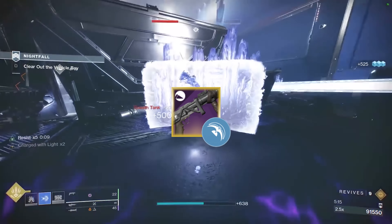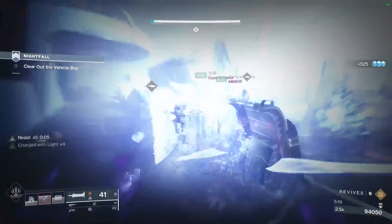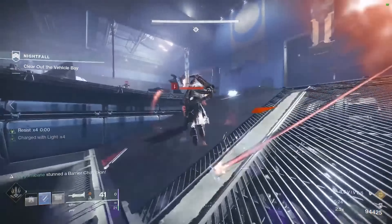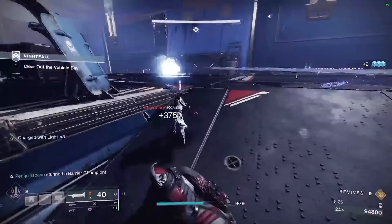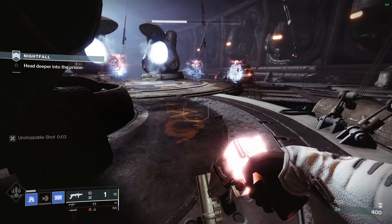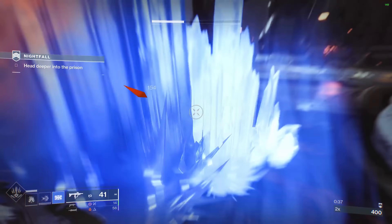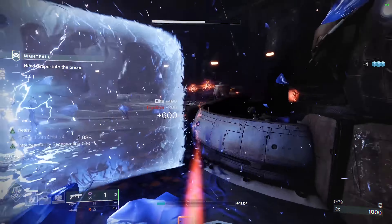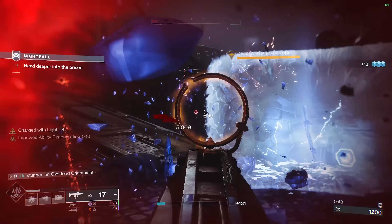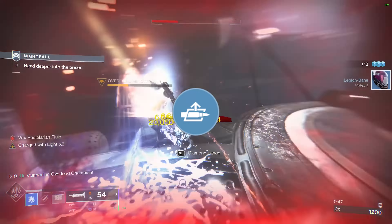For grandmasters, have a Blinding Grenade Launcher instead of a Wave GL, or if you don't need any anti-champion primary weapons, use a Blinding GL in the kinetic slot. Blinding grenades suppress enemies — usually minor and major — in a 10-meter radius for about 5 seconds. It's extremely potent in high-end PvE as it stops enemies from attacking you, letting you focus on more threatening targets like champions. The only other perk you'll need on a Blinding GL is Auto-Loading Holster.